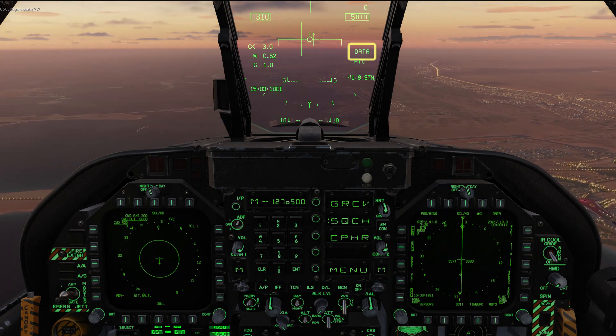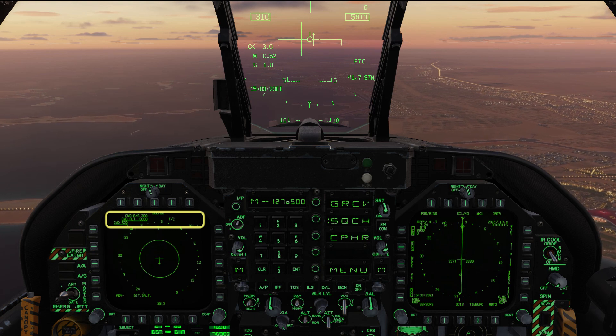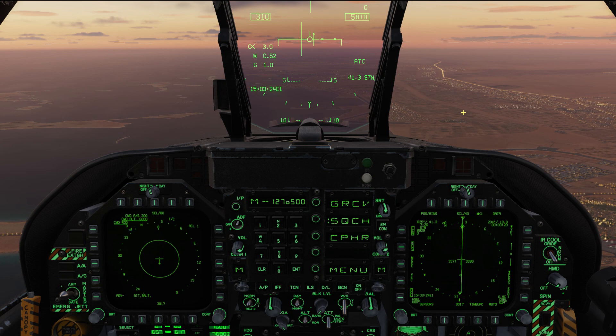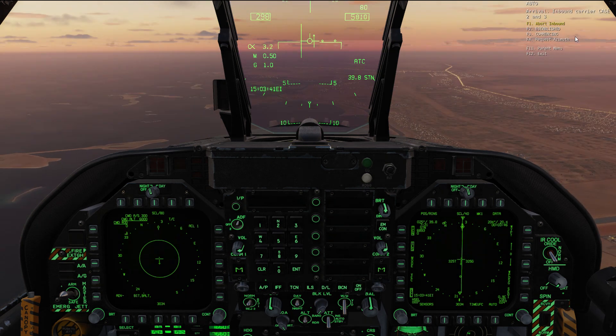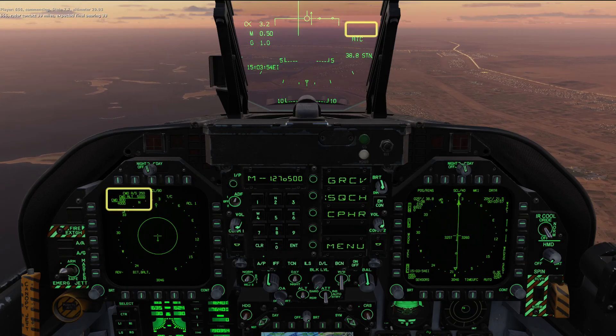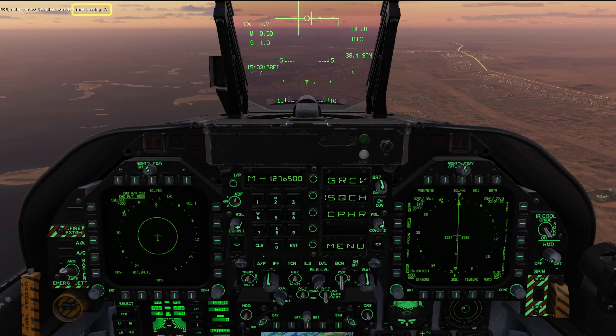Flashing data on the HUD means there's something to look at on the ACL screen. We're commanded to fly at 6000 feet, 300 knots, and we're close enough to that. Report as commencing. 656, commencing. Response: 656, suspect final bearing, 3-3.